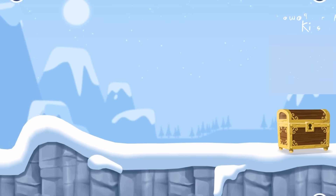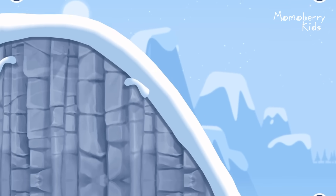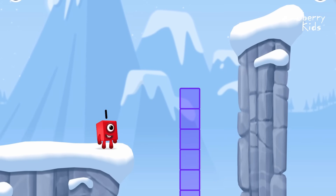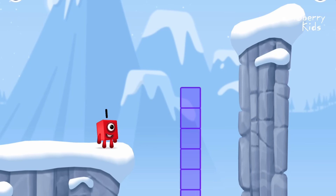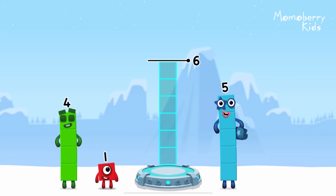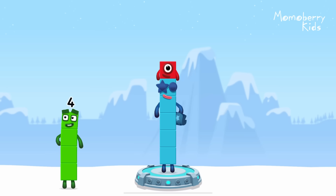Time for some number magic fun. Can you solve the puzzles and help the number blocks reach the treasure? Add number blocks to make six. Five, one. You got it! Five plus one equals six.